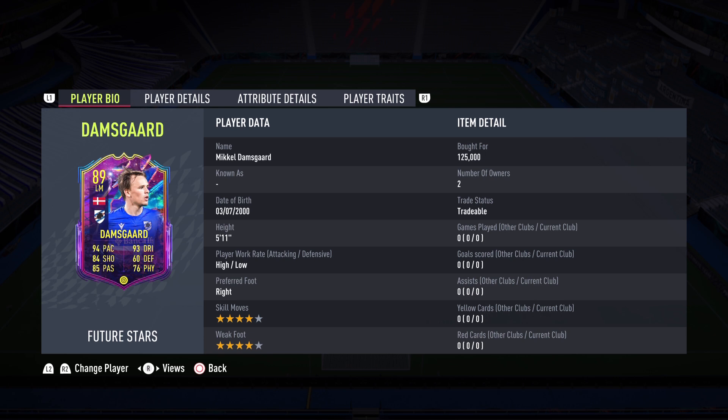Hello everybody, welcome back to the channel in a brand new FIFA 22 video. This is Leo here bringing you another Future Stars player review, and it is the turn of Michael Damsgaard. What a fantastic card EA gave this Denmark player. Damsgaard is known for subbing on for Christian Erikson during the Euros and absolutely killing it — well-deserved card, and we're going to be testing him out today.